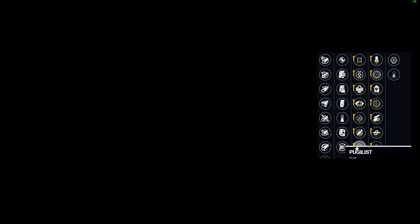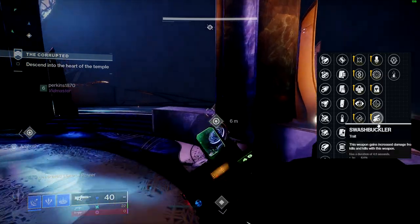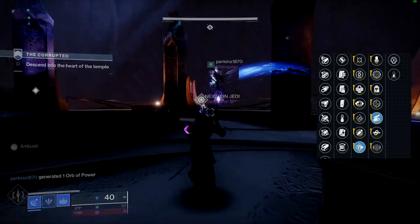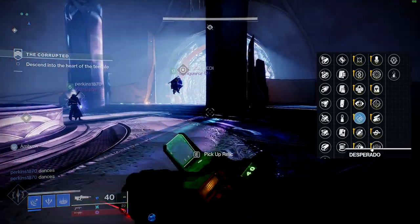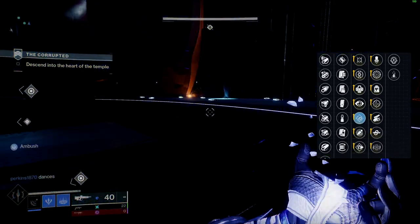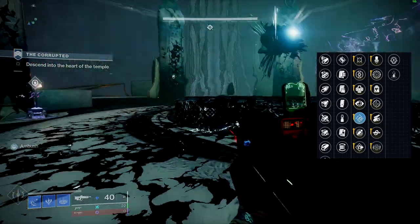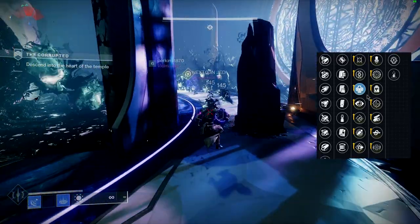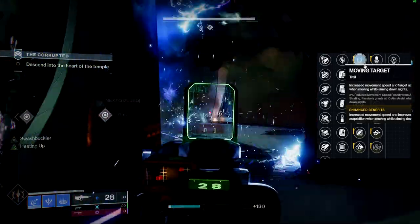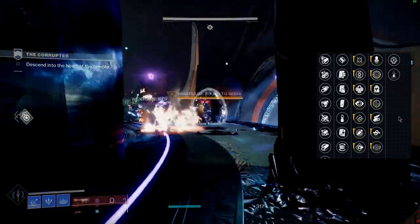Pugilist allows final blows to increase your melee energy, similar to how Demolitionist works, and it pairs really well with Swashbuckler. In the left column you also have Rapid Hit, which increases stability and reload speed — the reload speed especially being nice. Outlaw is solid too, as precision kills increase reload speed. Moving Target is also available if you want better target acquisition.